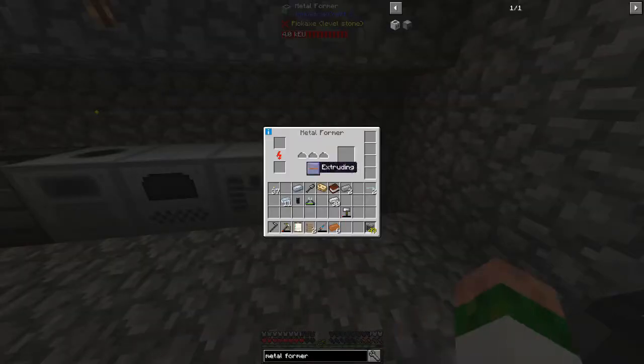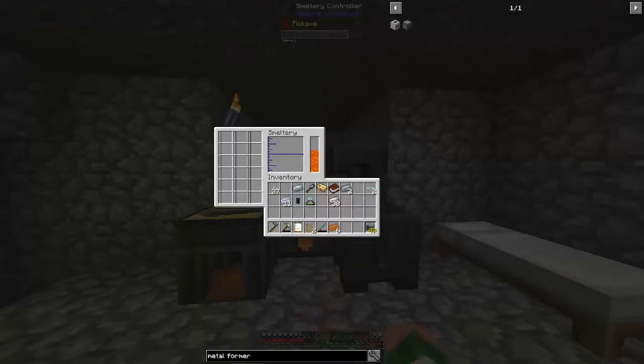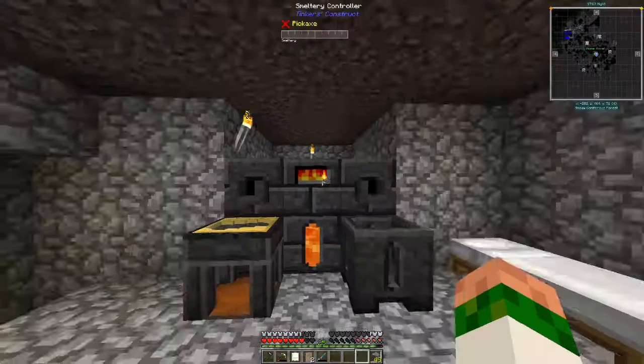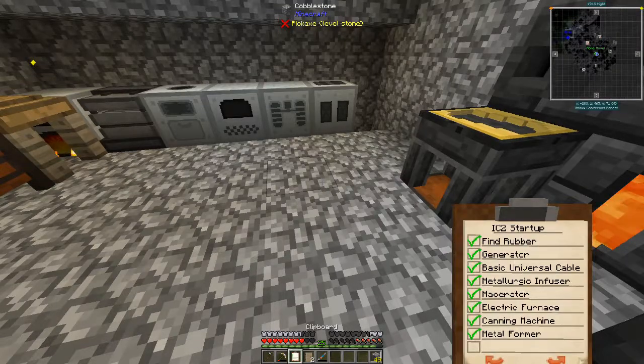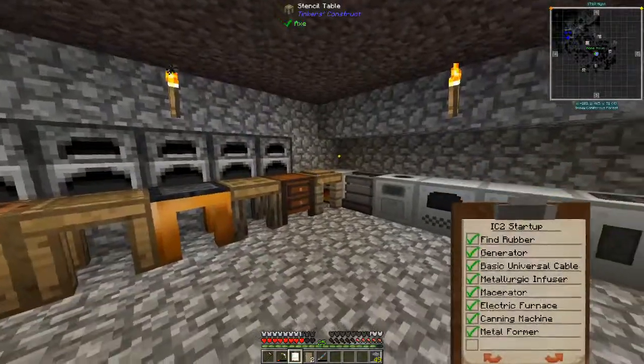The metal former has extruding, rolling, and cutting modes. This replaces the forge hammer — so get out of here, you're useless, and you will smelt up. Now everything we wanted to get done is done. That's a nice looking little clipboard there.